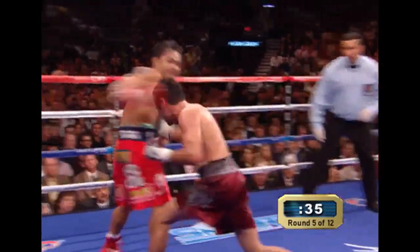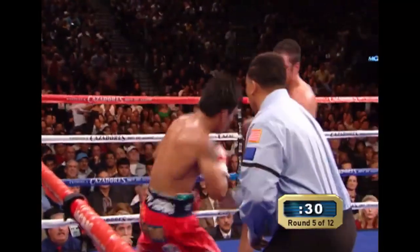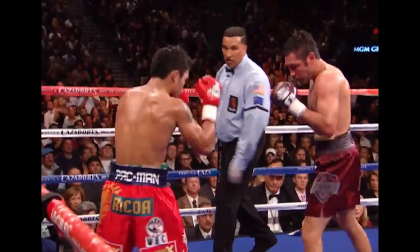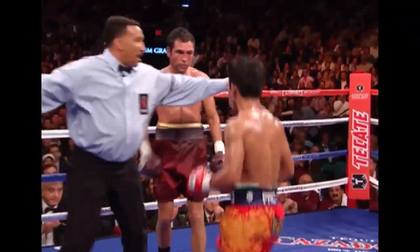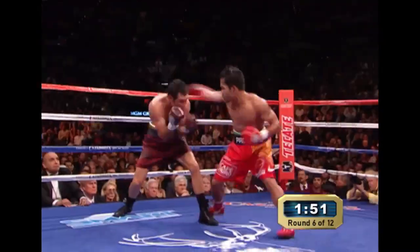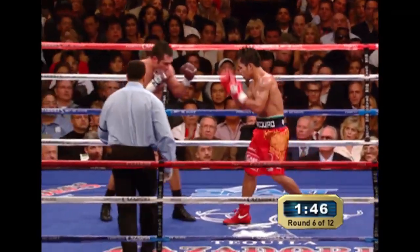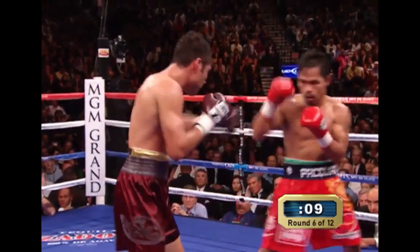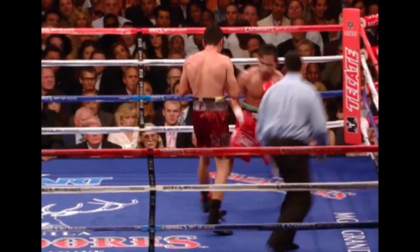This is not a comfortable weight class for De La Hoya tonight. Oscar finally plants a right hand to the body then upstairs, and now he finally starts hitting Manny. In losing efforts against Bernard Hopkins, Mayweather, twice to Shane Mosley, and Felix Trinidad, he didn't look this bad. Oscar's left eye is closing up with that jab and the left hand falling in. The most surprising part of this fight is how Pacquiao has maintained his speed and still has good power at 147.